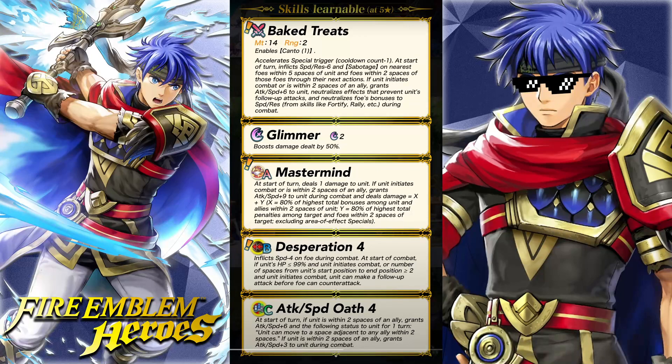Desperation 4 also inflicts speed minus four on the enemy during combat. At the start of combat, if unit's HP is not full and unit initiates combat, or the number of spaces from unit's starting position to ending position is greater than or equal to two and unit initiates combat, unit can make a follow-up attack before the foe can counterattack. I was not expecting them to add speed minus four there — that's just dirty.